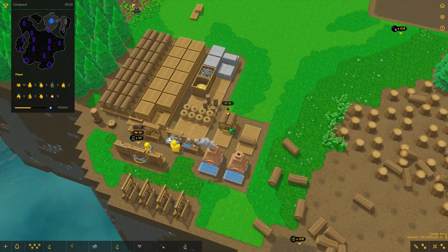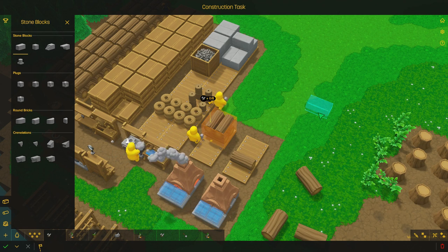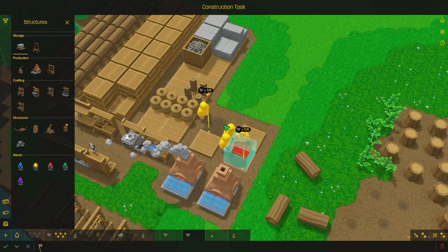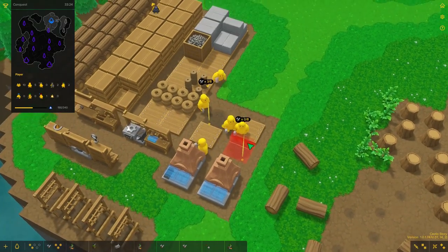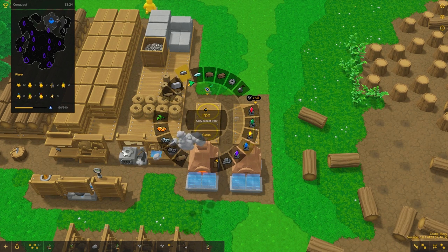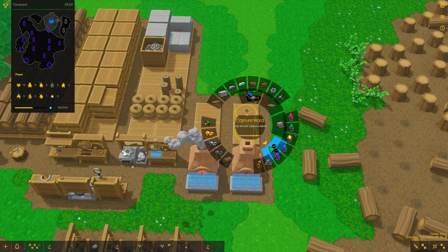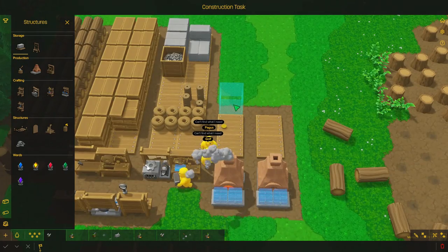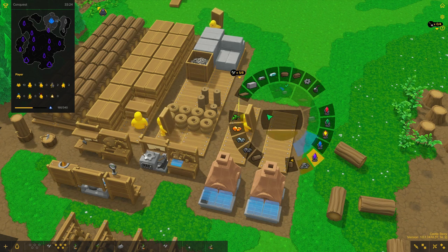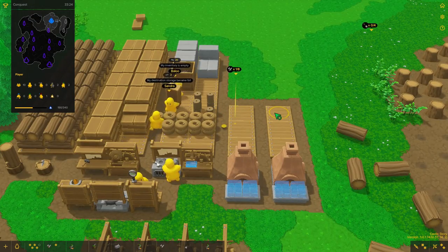I'd like to figure out how to empty these stockpiles. Maybe what I could do is just get rid of them and the next time I build them I do a better job — yeah that was a good solution. Now you can build the new stockpiles. These two stockpiles are going to be iron, these two are going to be glass, and then I want two more stockpiles for brimstone.